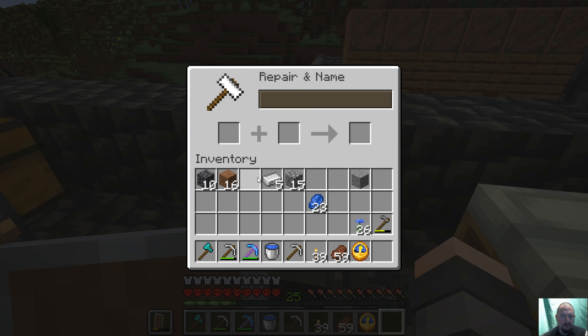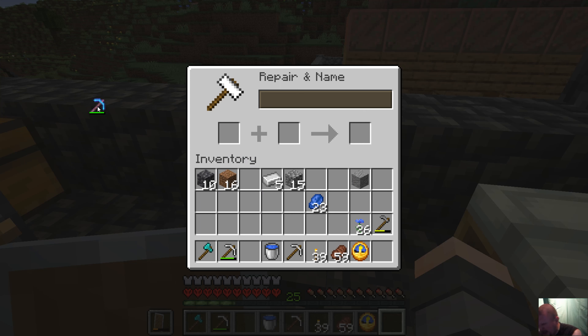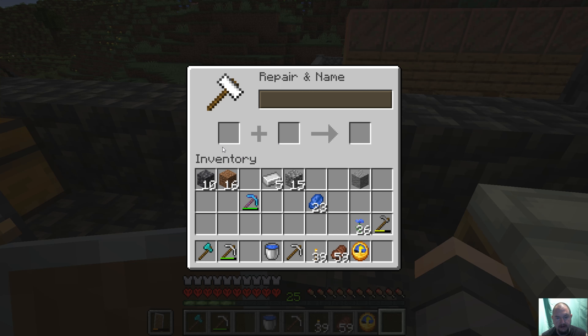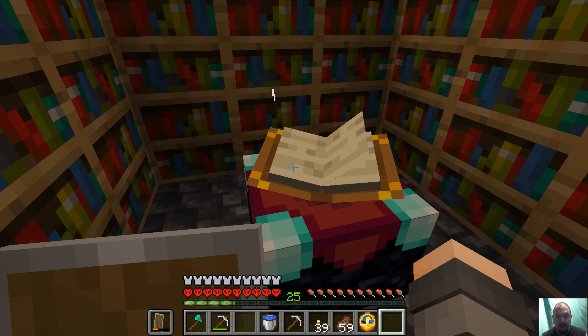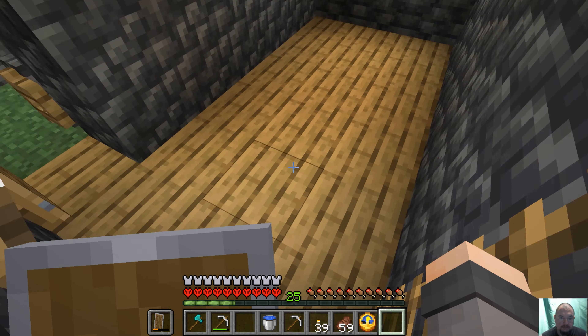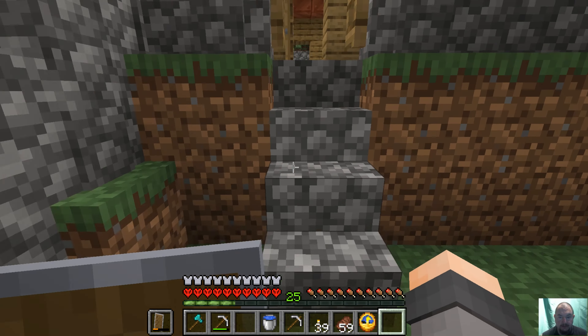You're supposed to be able to switch these - if you put a book here and that item there, then you can get extra enchantments on it, et cetera. Anyway, we created an anvil - now you know.